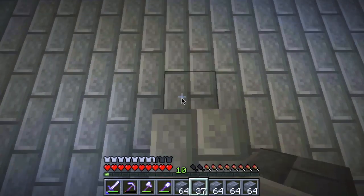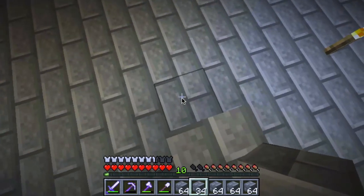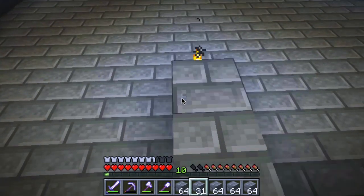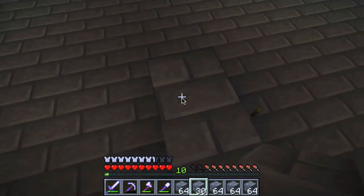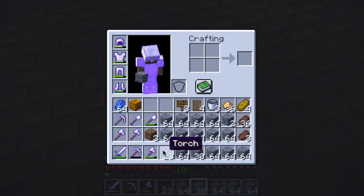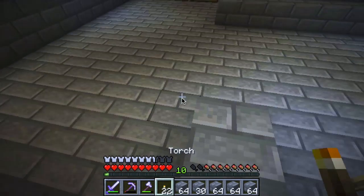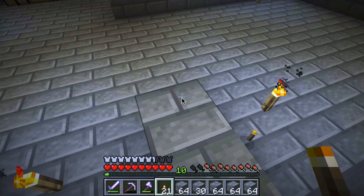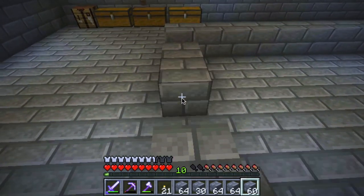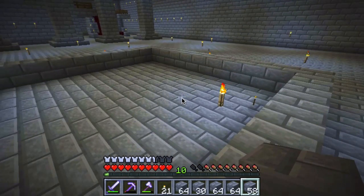I might not be able to add glass because I didn't bring any sand with me, but we can deal with the windows. I did bring a door so I might be able to at least set up a door here. I need tons of torches because I don't want things spawning in here. This should be a sufficiently big kitchen, don't you think?